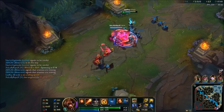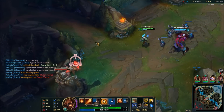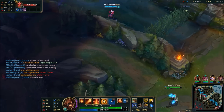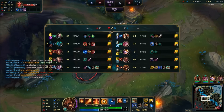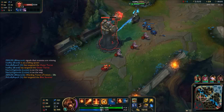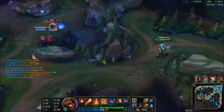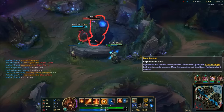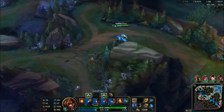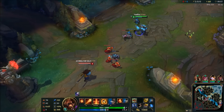Now we push hard. Hecarim's above us. I'll save my abilities because Hecarim should come in. Just get as much damage to this tower as I can. Hecarim's abandoned it, which is good. W down, E and Q all at the same time — that way you get as much burst as possible. Obviously your E hits before your W does, so you get the bonus effect.